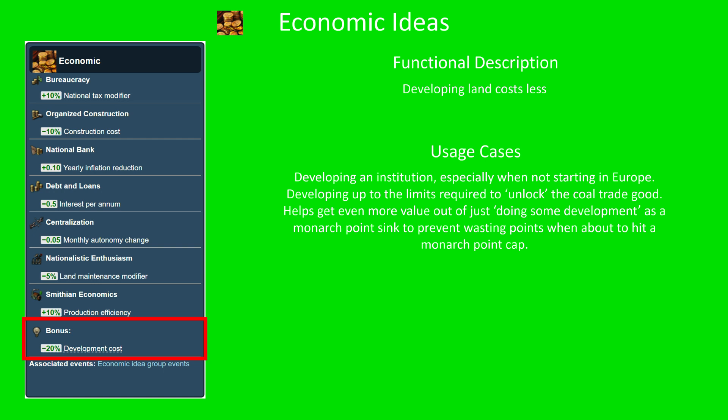Finally, the finisher for economics is development of land — it costs less to develop land. The most obvious example would be to develop an institution, especially when you don't start in Europe where most of the institutions spawn. It also can help to unlock the limits required to unlock the coal trade good. So if your province originally produces cows, but you can see that underneath there, if you developed it up to 10 or 15 development, that it would produce the much more valuable trade good coal, this idea can help you do that cheaply.